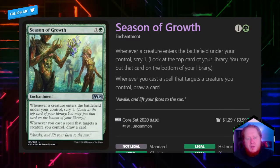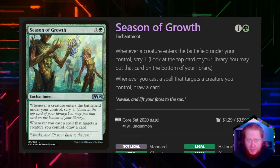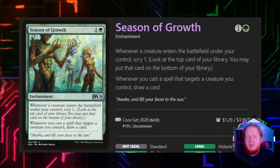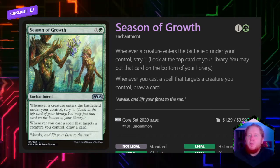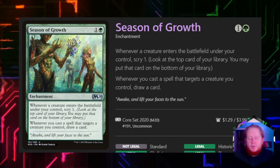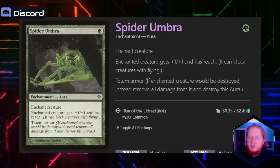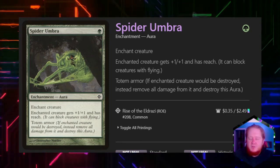Season of Growth for one and a green: whenever a creature enters the battlefield under our control, we scry 1. Whenever we cast a spell that targets a creature we control — and we're going to be casting our Signature Spell pretty often — we get to draw a card. This extra card draw, especially when we have the mana for it, can help us do some crazy things, including storming out with our ooze. Spider Umbra for one green gives a creature +1/+1, reach, and Totem Armor. Reach is good, but it's really here just to protect our biggest beater that generates mana.